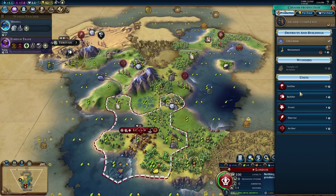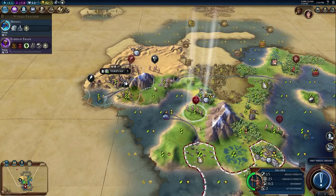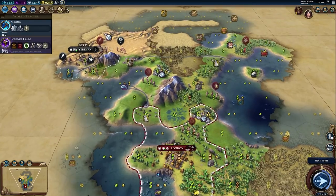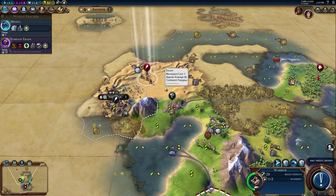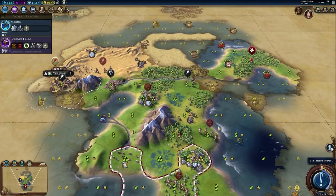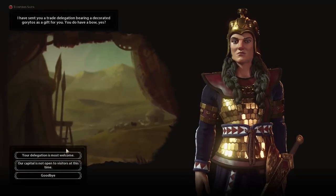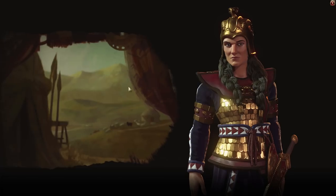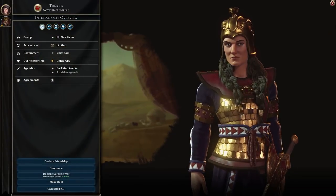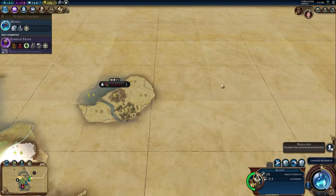Hmm — builder or settler? I'm thinking more and more that we're not going to be able to get the Oracle. I think we need a settler. We have Divine Spark so it'll be about the same. Scythia is declaring war on Urovan. Let's move out — we found Preslav city state. She sent me a delegation but she doesn't like me for unknown reasons. We're already trading together — were we the first to meet them? No, Scythia actually met them before me.